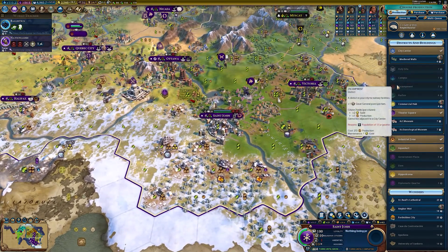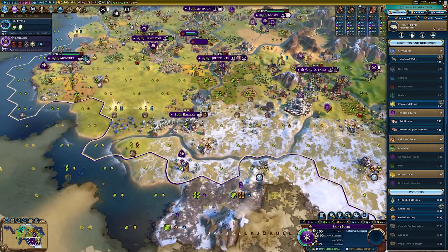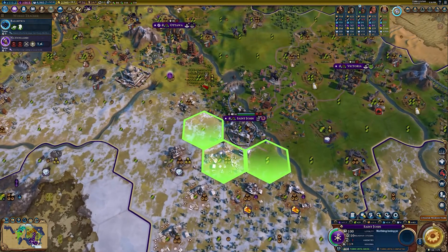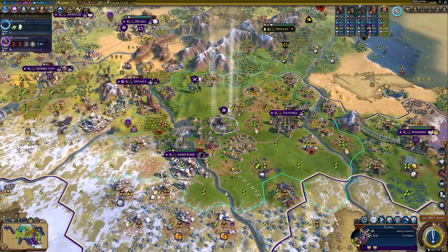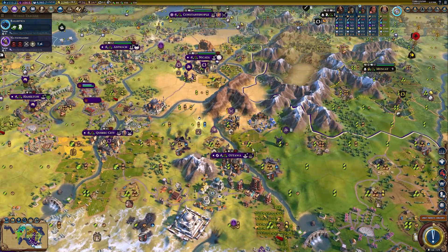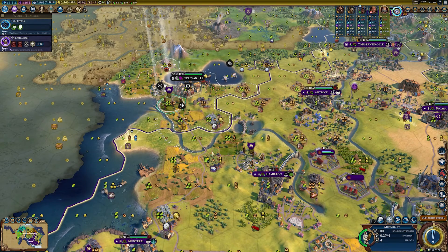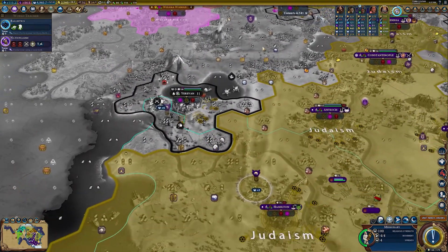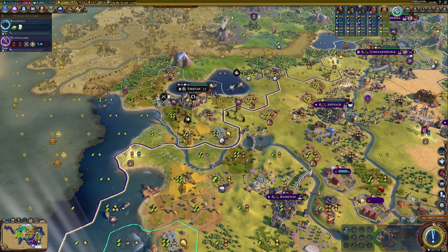I think it's got the most tundra tiles of any of my cities, so might as well just build the cathedral here. Unfortunately I can't build it adjacent to the theater square but I'll just put it here, and then we can get Eiffel to come over there. I'm going to send this missionary over to Yerevan and get up there with these guys — gotta convert everything.